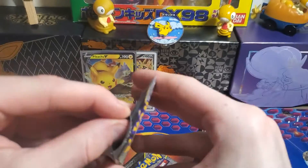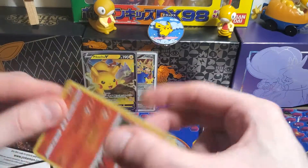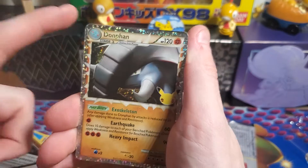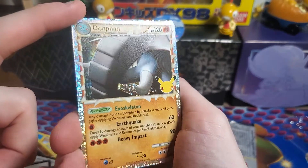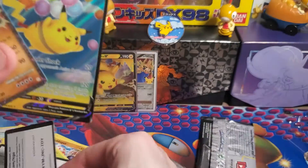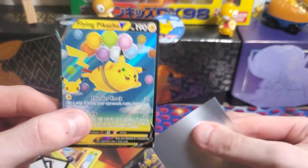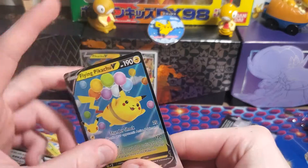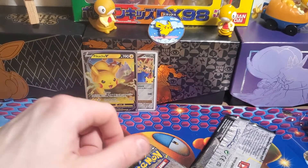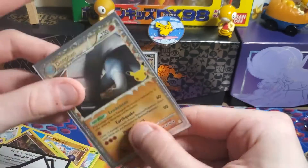Two more packs to go. What do we got in this one? We got Ho-Oh, Lugia, and Donphan Prime — nice! Another Classic Collection card that I did not have yet. And the Flying Pikachu V — there we go, so we got it! Code card for you guys. So now I have every single Pikachu card in the set: the Flying Pikachu and Surfing Pikachu, then the V-Maxes, and the Full Art one. Oh wait — Birthday Pikachu, I don't have the Birthday Pikachu yet. So we still need to get that one.